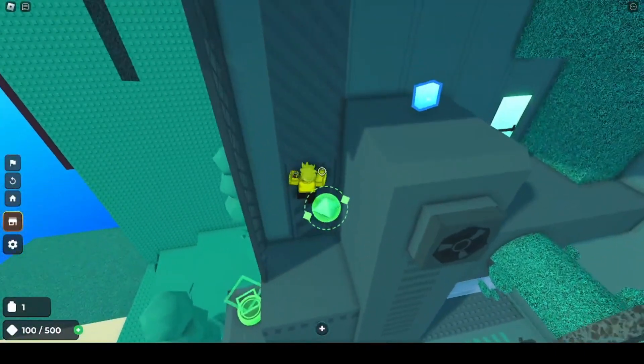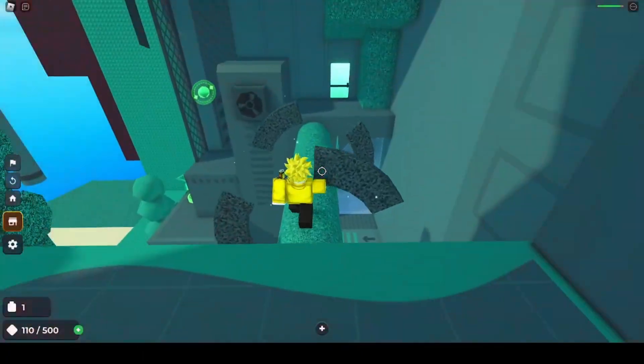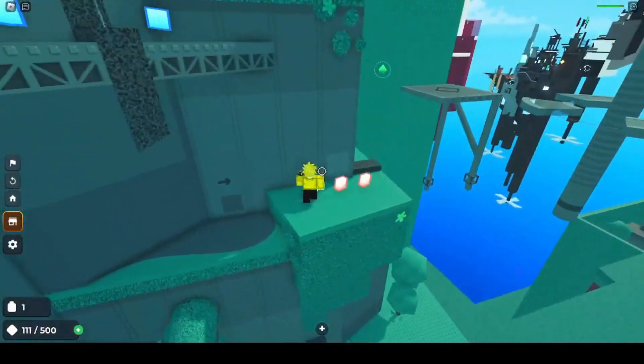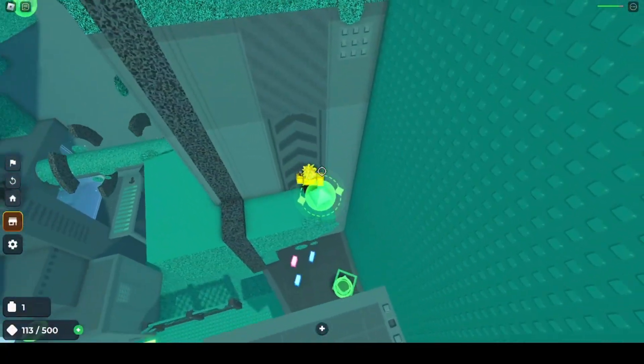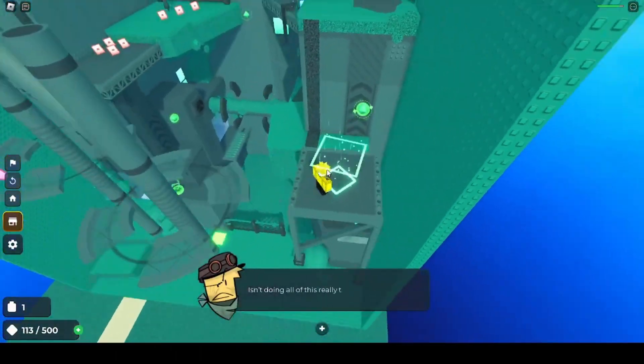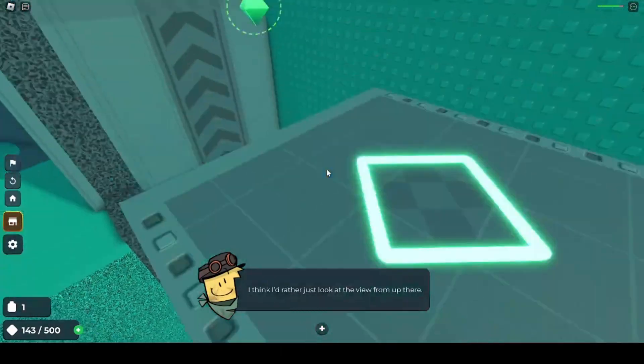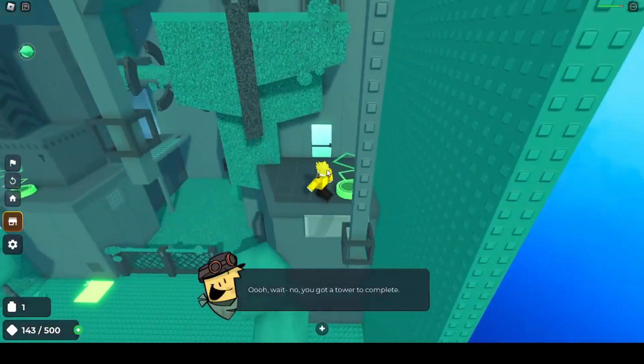Go up here, go over here, go over here. It's okay if you touch the damage bricks because they don't kill you immediately. Is this doing all this really tiring for you? I think I'd rather just look at the view from up there. Oh wait, no — you've got a tower to complete.